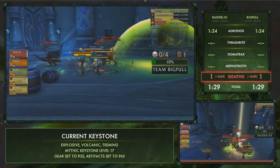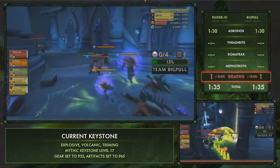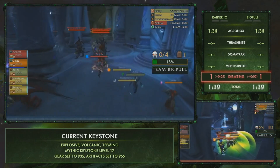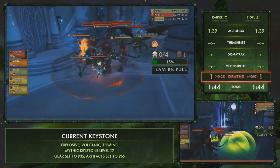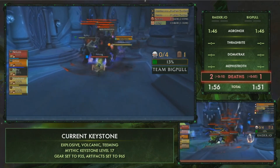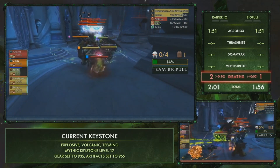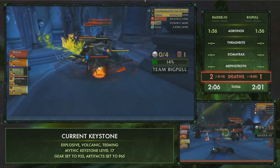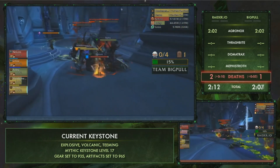Team Big Pull is not even standing inside that little bubble. That green bubble is really important — it gives a 50% haste buff, similar to the one in Arcway. The reason it's green is because it's infused with fel energy, so it does just a bit of extra damage while you're sitting in it, but nothing too dangerous. Raider.io has actually opted to pull some of the trash they skipped into one bigger pull at the end, and they too are slowly kiting away from those green orbs — just a ton of damage lost.